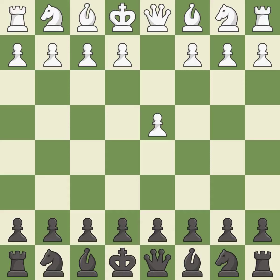Opening with the queen's pawn controls the center and usually leads to a more positional development of the pieces. d5 establishes a presence in the center, controls the e4 square, and opens up the light squared bishop.